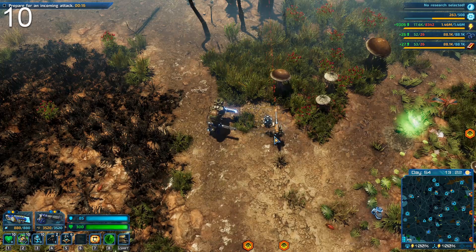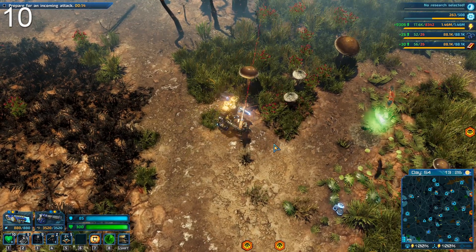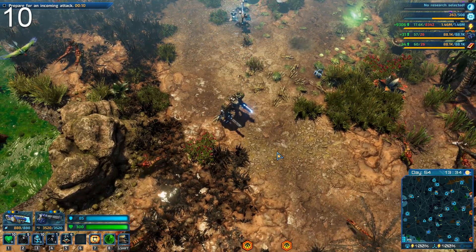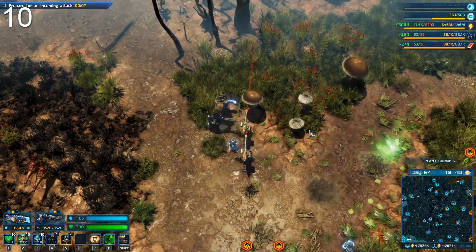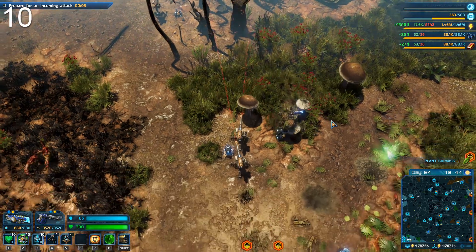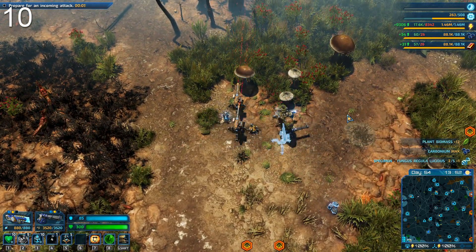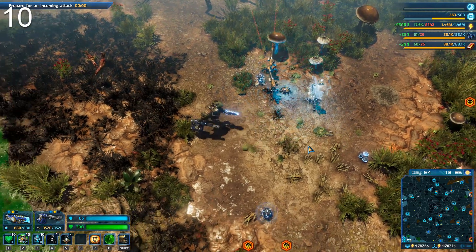You can gather so much more resources so much faster if you don't worry about defending outposts. Just absorb the majority of the attack at your main base and then move on to the next objective.